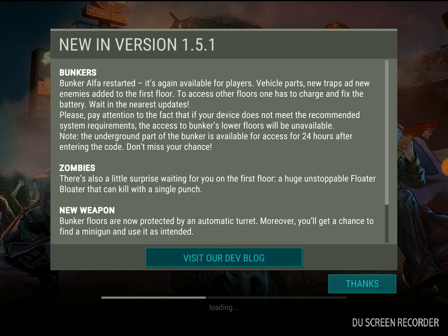They added new enemies to the first floor. To access other floors, one option is to charge and fix the battery. So you still can't get to lower levels — you can't charge the battery yet.